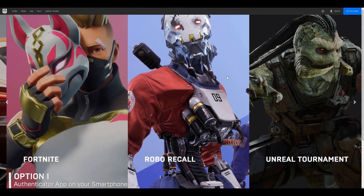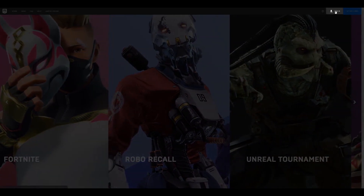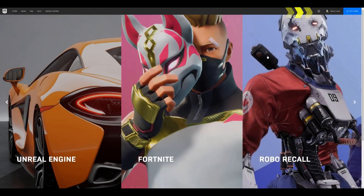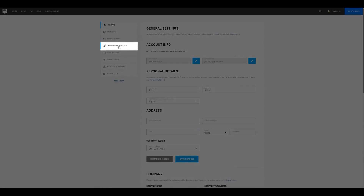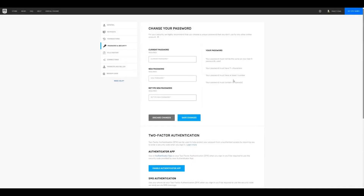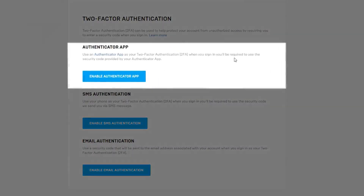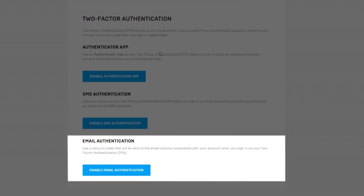To enable two-factor authentication, go to the Epic Games website and click on Sign In in the top right corner. Enter your email address, then your password, and click on Log In Now. Hover over your account name in the top right corner and click on Account. Click on Password and Security. Scroll down to Two-Factor Authentication. You will see three available options: Authenticator App, SMS Authentication, or Email Authentication.